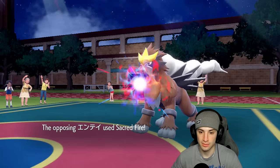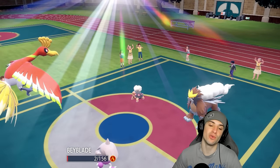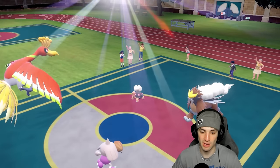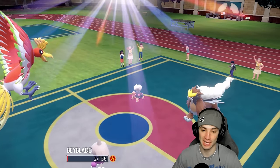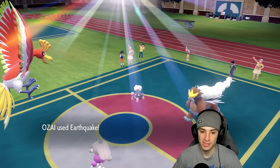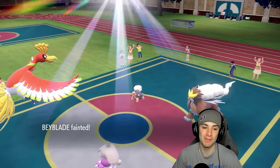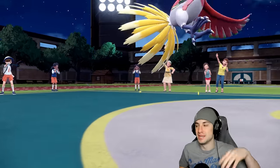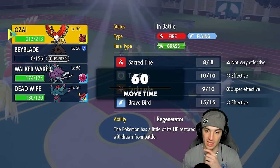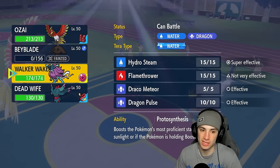Sacred Fire comes out and does big time damage — and we get a burn on Entei. I forgot this thing is rocking Sitrus Berry — nothing better than when you forget about a Berry and it comes in clutch. EQ is flying, and actually I KO'd my own Hitmontop. But I'll take that damage output for a KO all day. We got both of them down low. None of my Pokémon have Protect, which is kind of terrible — I'd rather just start picking up KOs.